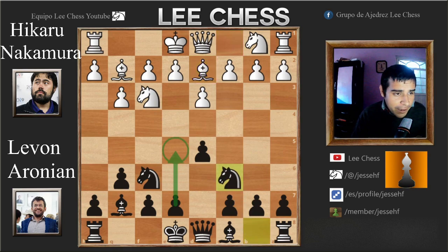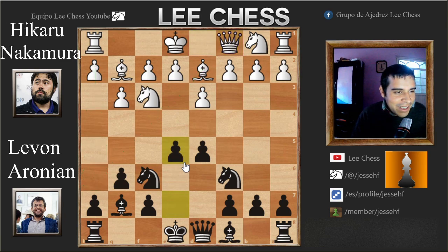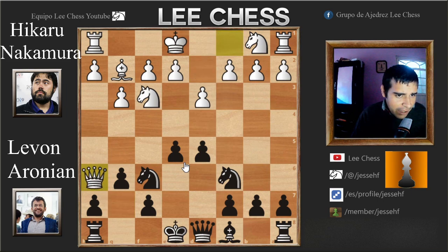Nc6 preparing the e5 move. Now Qc1 — this is the idea of Bd2 — trying to exchange the dark-squared bishops, play h4, h5, and if black castles just checkmate on the h-file. Some hack attack like this. Then e5, Bh6 — that was the idea.